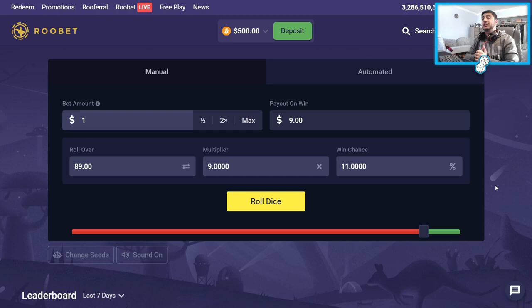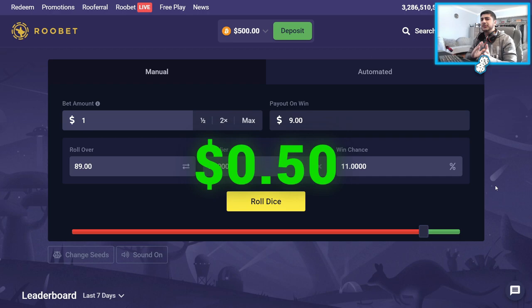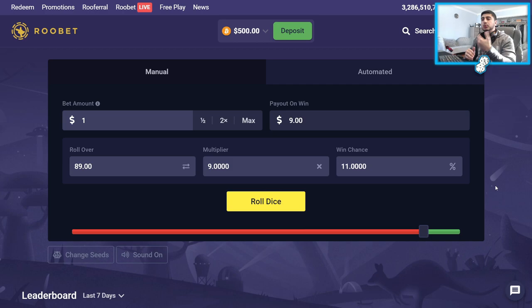What is up my fellow DGens, it's TheGambler here. In today's video we're going to be doing the 9x strategy on dice. How this works is I'm going to start off betting anywhere from 50 cents to a dollar. We're going to do anywhere from 3 to 5 clicks and then if it doesn't hit the 9x we're going to double up. This is a pretty DGens strategy but honestly I'm feeling kind of risky today so we're going to try it out anyways.